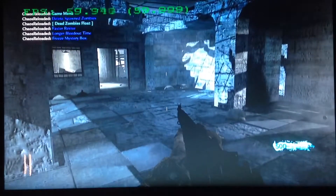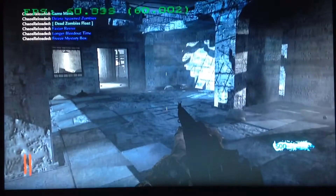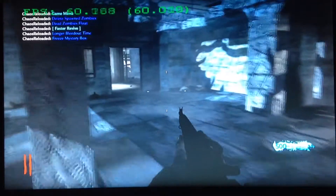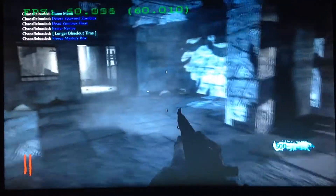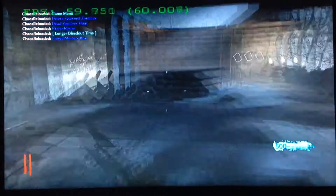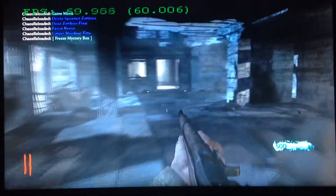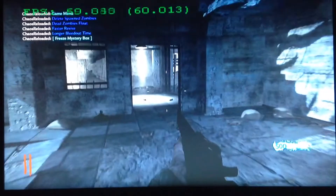Game Menu. Delete Spawn Zombies — dead zombies float up into the air after you kill them. Faster Revive — pretty much a quick revive. Longer Bleed Out Time — gives you and your teammates a longer bleed out time. Freeze Mystery Box — makes it so the Mystery Box will never move.